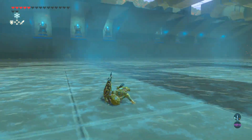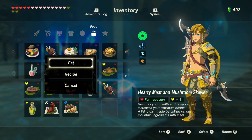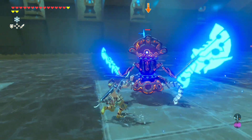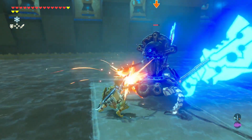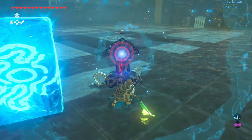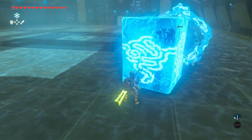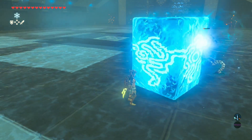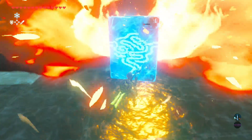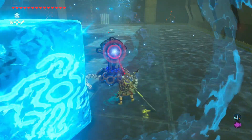Then I decided to do one of the Tests of Strength I'd ignored, which was very good because I ended up getting a lot of items. I didn't do a great job and ate lots of food, but eventually figured out I could use the Ice Blocks to block it. My main goal was to mostly not use the Sheikah Slate since you don't have those abilities or the Champion abilities in Tears of the Kingdom.